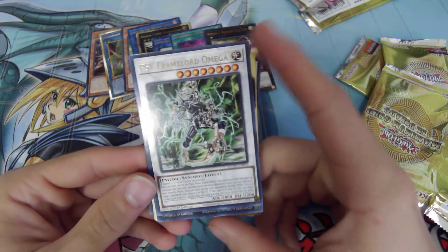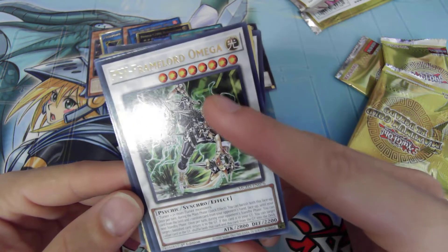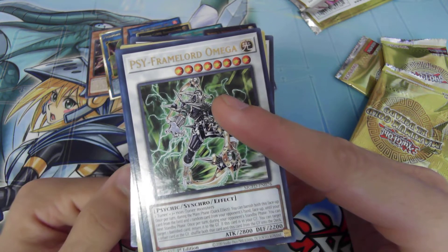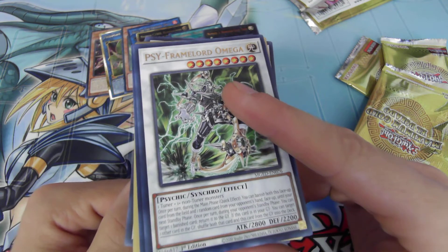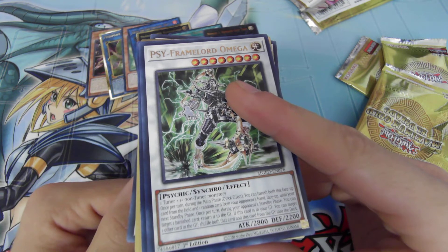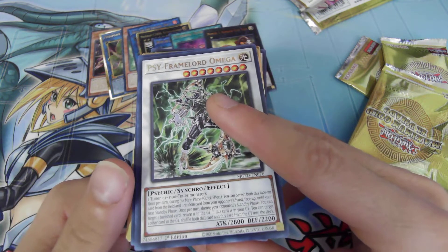Psy-Frame Lord Omega. Once per turn, in the main phase, banish this card face-up from the field and one random card in your opponent's hand face-up until your next standby phase. Once per turn, in your opponent's standby phase, you can target one banished card and return it to the graveyard. If this card is in your graveyard, you can target one other card in your graveyard to shuffle both this card and that card into the deck.